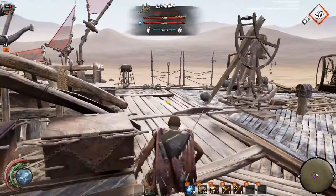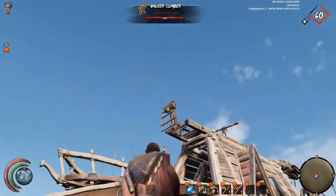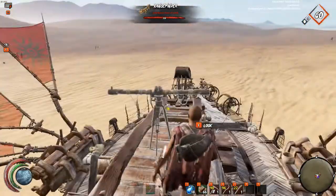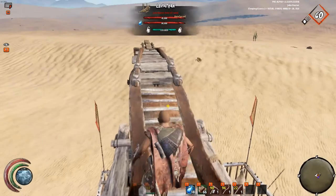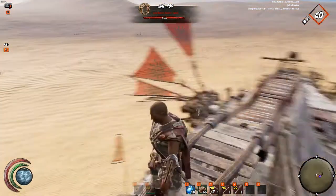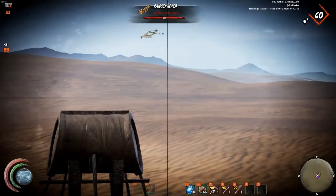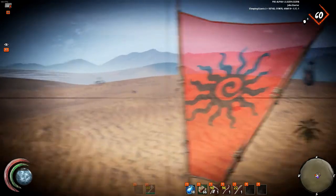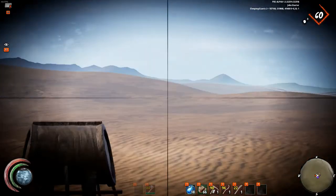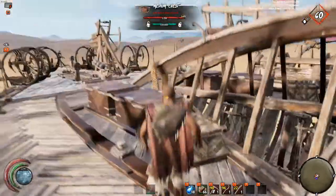Alright, here we go — we're on the main deck. We won't start here, we'll start at the top and work our way down. On the very top of the ship I've just got a rear-facing gun pod at the back and a range finder, so we can find that quality resource.